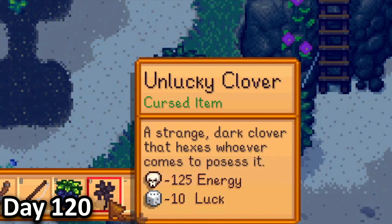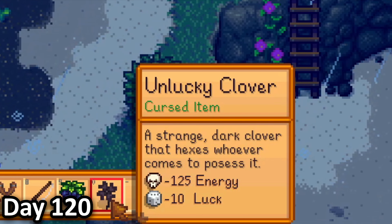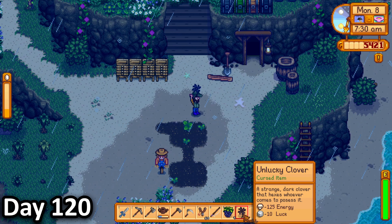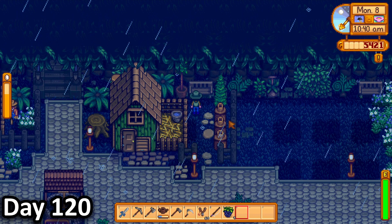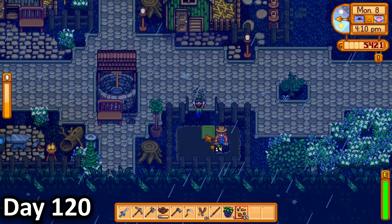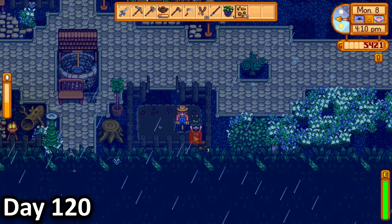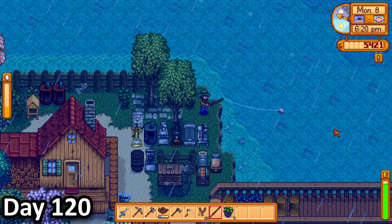On day 120, I grabbed some honey, then picked up some forage next to my farm. It was an unlucky clover, which was a cursed item — it took 125 energy and 10 luck if I ate it, so I decided not to. I then tended to my animals and did a little redecorating around my coop, before building up a small little farm opposite to it. I then went back and grabbed the very last of my seeds, which I planted in there.